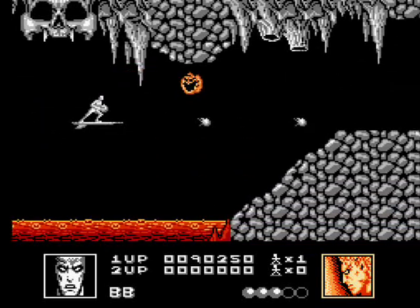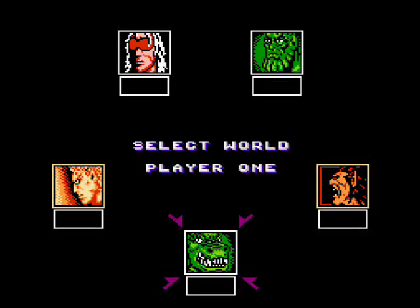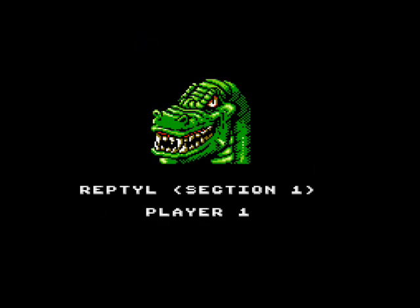Another option is an alternating two-player mode, just in case you want to share the pain with someone else. As I said before, the order of the stages you select doesn't make a difference, but for this walkthrough I'll go through the select screen clockwise, starting with the level the cursor starts on: Reptile.